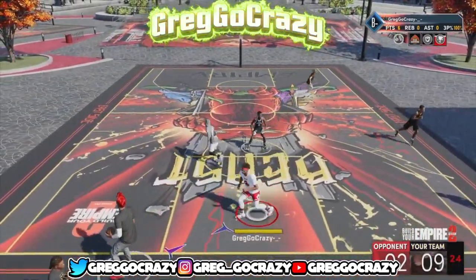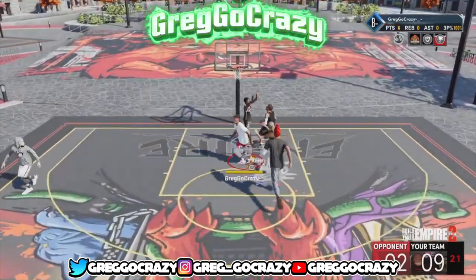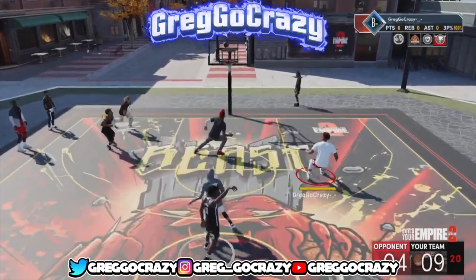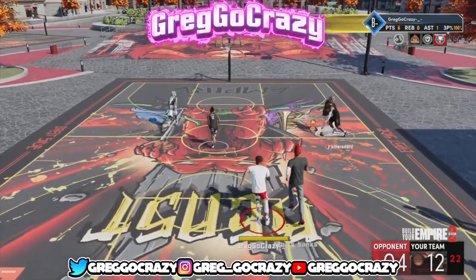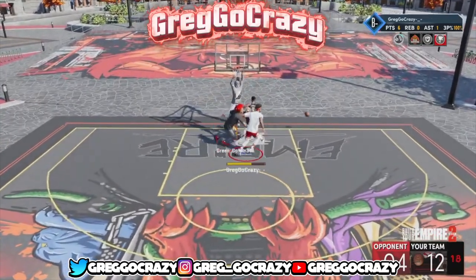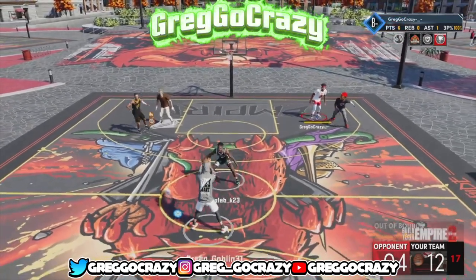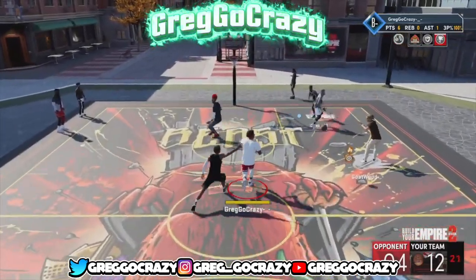This build gets gold bullet passes, all the crazy defense, and gold brick wall. You can snag a consensus if you play the game right. This build is very useful — we were cooking people yesterday, doing like 20 games in a row. We went to the pro-am and the park and were going crazy. This build is dominant if you know how to use it right.